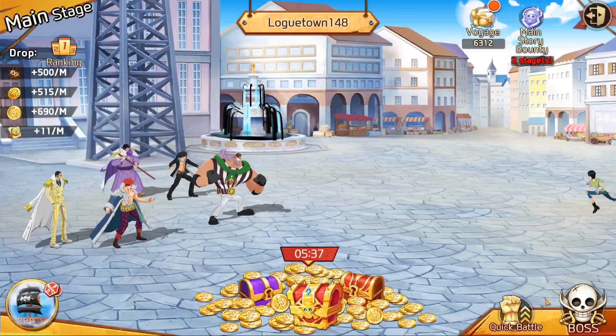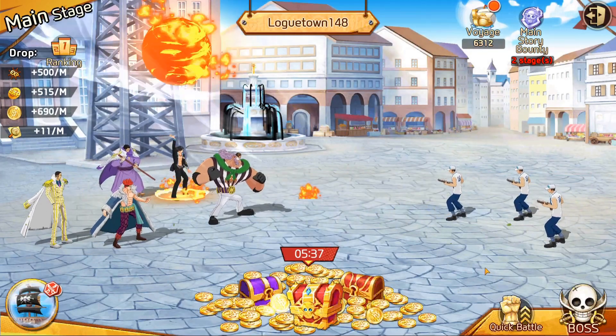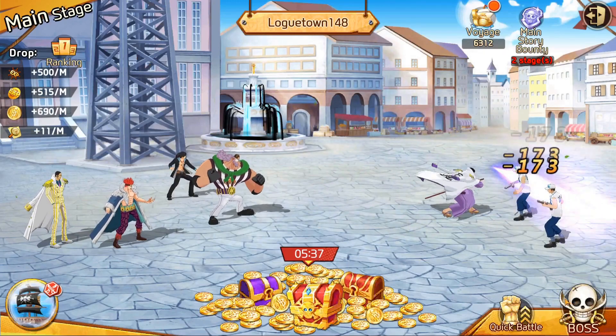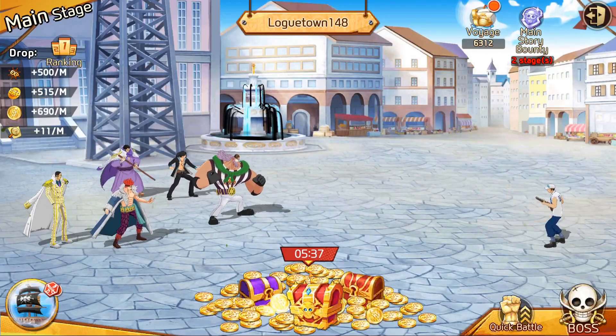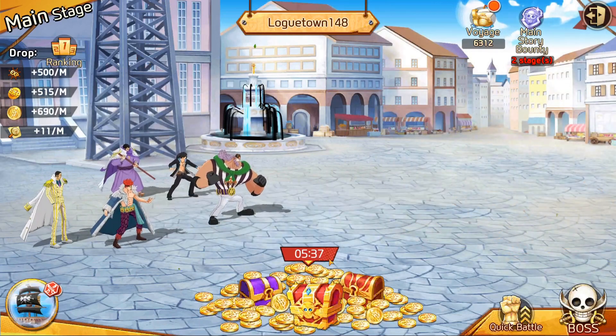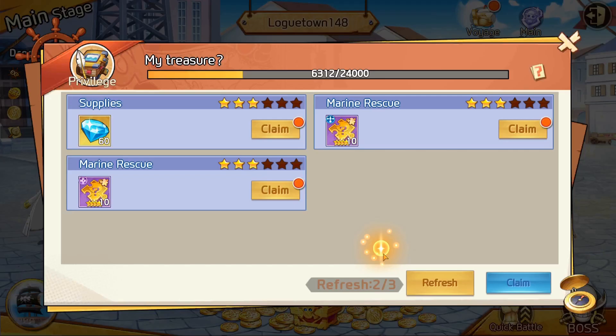All right, let's look at story. Level 46 is my current level and I am in Rogue Town, which is interesting because the next story mission unlocks at level 47. Make sure before you collect your experience for your AFK or just being away from the game, you collect your voyage first. You want to do your dispatches — this is where you send your troops out — so make sure you get all this stuff first.